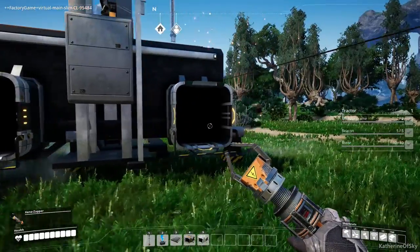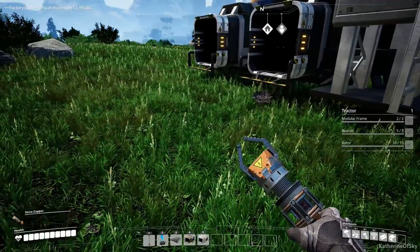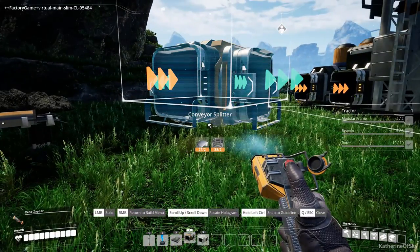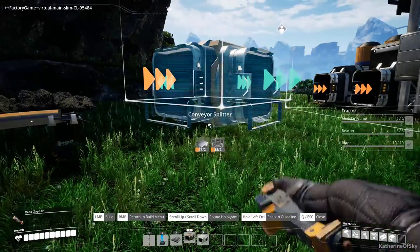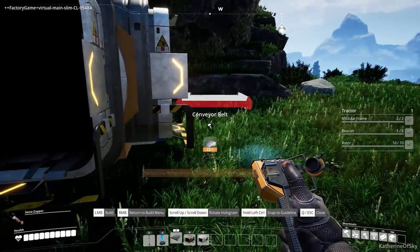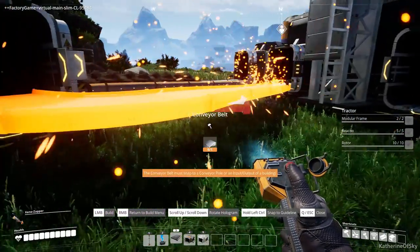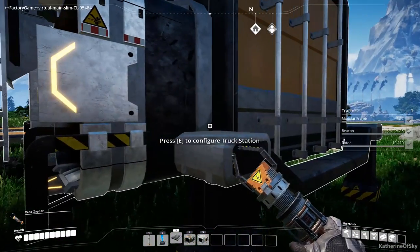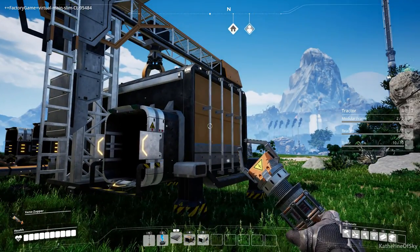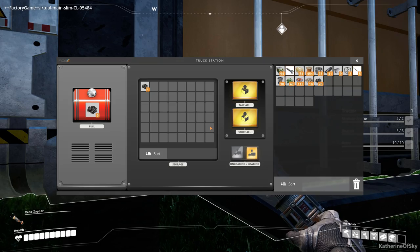We have the same situation here — we're not going to use the output, we want to use the input. Build a splitter to send part of the belt into the input inventory of the station and part into the fueling section, just like we did at the base. Connect the power line, and it will start filling up with fuel.